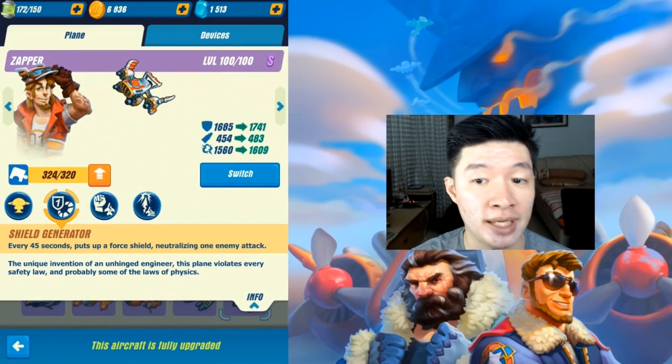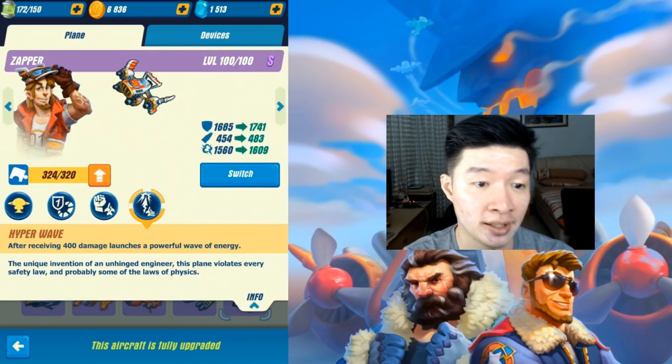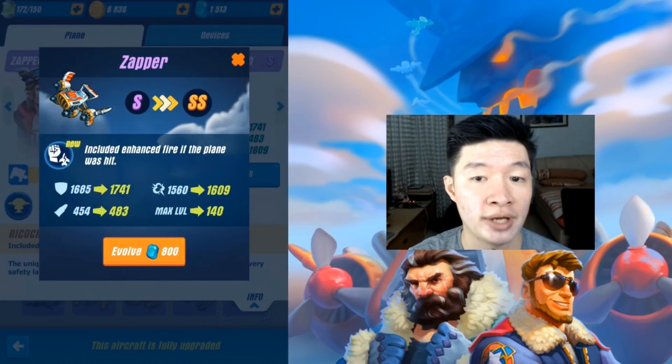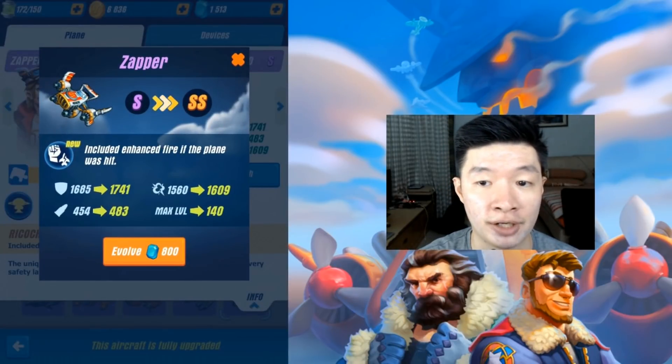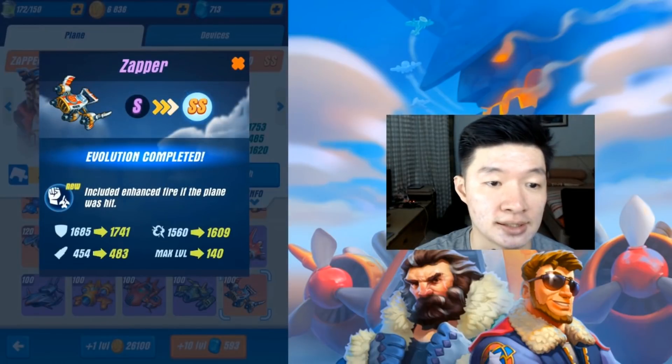I have more than enough planes ready to evolve to SS class. As I mentioned before, I've collected every single card. Let's talk about Cypher — we have every feature maxed up, alright, perks included, with increases in these stats as well. So let's evolve it into SS class.